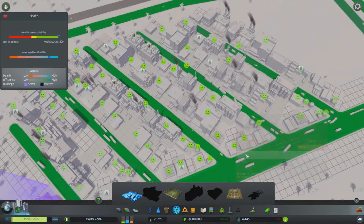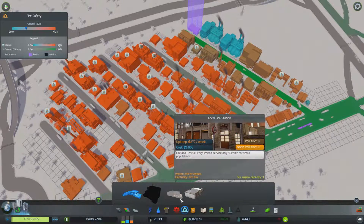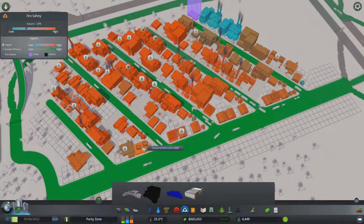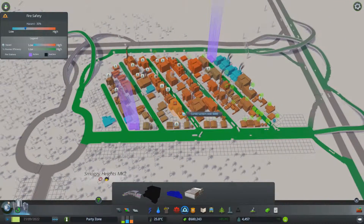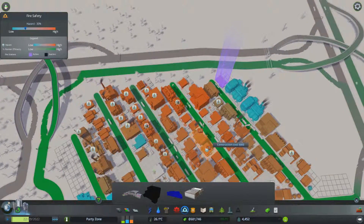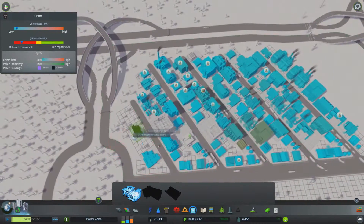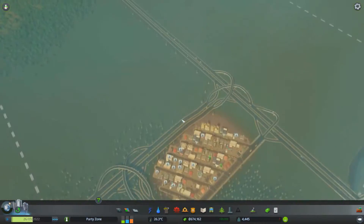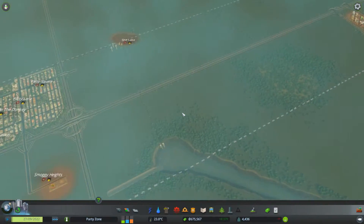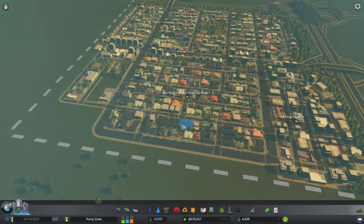They're going to complain about services so we should put a medical clinic over here - right there should be fine, which should make them a lot happier. We have a fire station but it probably wouldn't hurt to have another one nearby off the road - that makes them a bit happier. These people complaining about services - we can afford it. We'll have a little area of services, including a police station in case there's any crime.